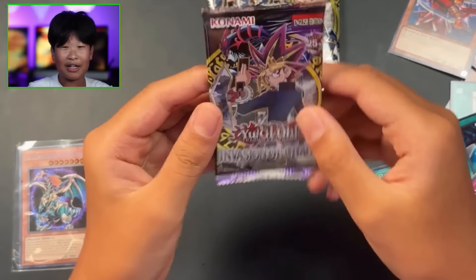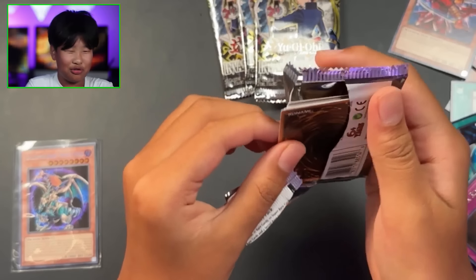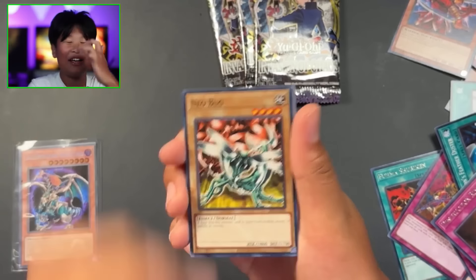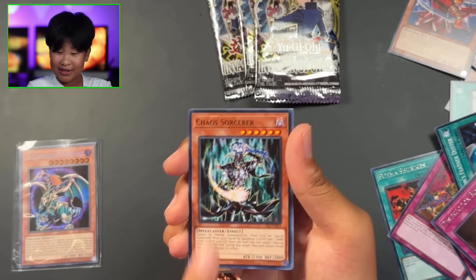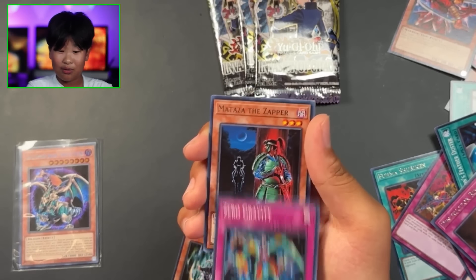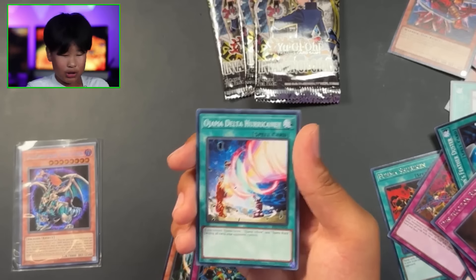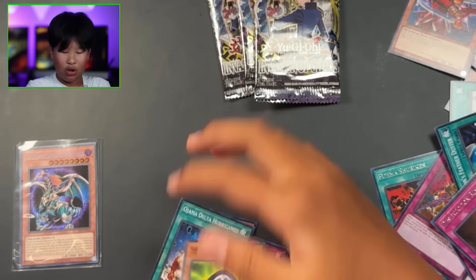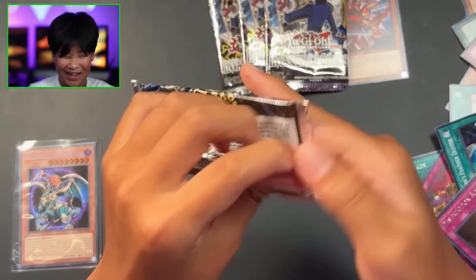That was crazy - let's just open these to see if we can get Black Luster Soldier just for funsies. We're probably not gonna get it, but this is crazy, this is absolutely crazy man. Neo Bug, Blasting the Ruins, Chaos Sorcerer, Zero Gravity, Moctezuma's Zapper, oh Trap Jammer - nice! Ojama Delta Hurricane, Energy Drain, and Skull Mark Ladybug. I cannot believe we pulled this card - let's go!